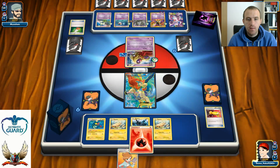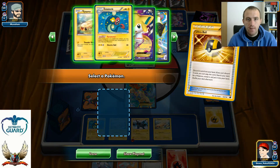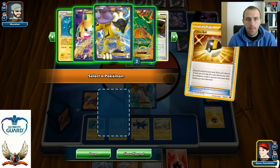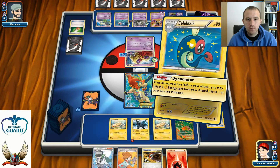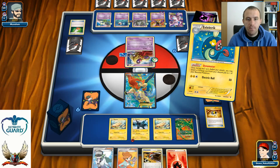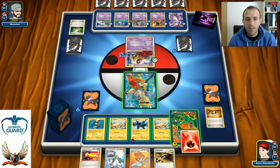I'll attach Fire Energy on Zekrom. Ultra Ball, discarding two energies, and I can grab a Rayquaza or an Eelektrik. I don't need Dynamotor right now — I just want to attach that Fire Energy next turn. I can use one Dynamotor and put one energy on my Rayquaza. I want to trick out my opponent with Rayquaza, because next turn I'll probably knock out his Jynx with Rayquaza. Then he'll likely promote his Sigilyph, and I really want to knock out that Sigilyph.